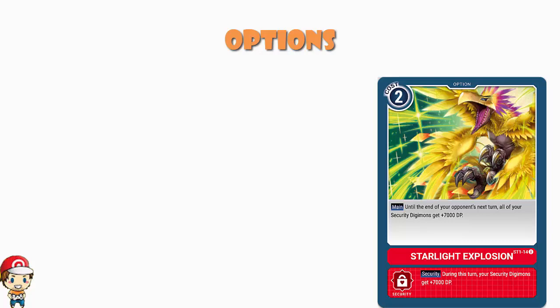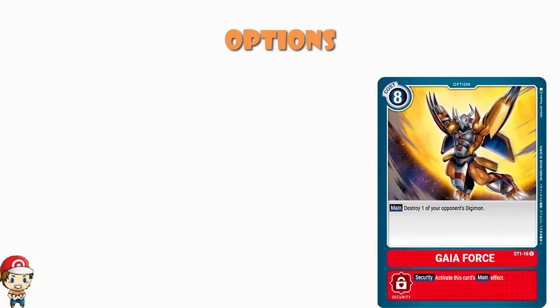And then 2 copies of Gaia Force. Gaia Force is the one we really want as a security card, because it's free. If it doesn't come out as a security card, it costs 8 memory, but you just destroy one of your opponent's Digimon — no ifs, no buts, no maybes, no exceptions. You literally just get to pick any one of your opponent's Digimon and destroy them outright. It's an extremely powerful card, and it's not a coincidence that we keep seeing this in red decks. Even as not a security card, if your opponent has built up some big powerful level 6 with 4 evolution sources and lots of inheritable skills, this will take it down in one go.